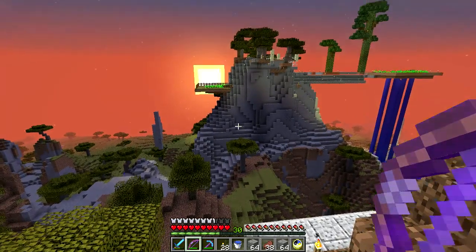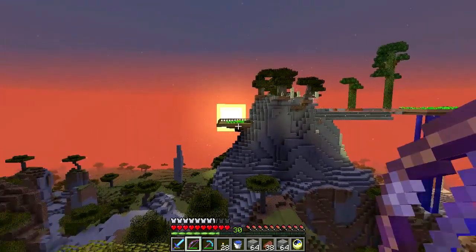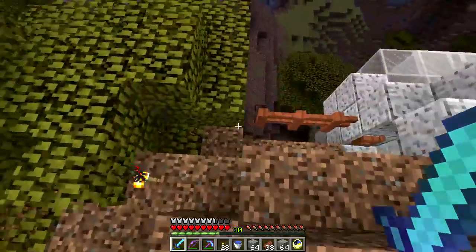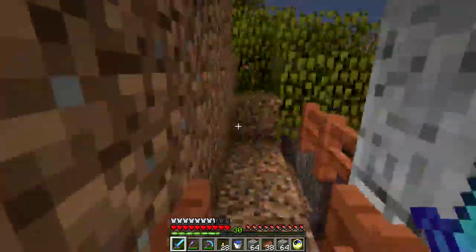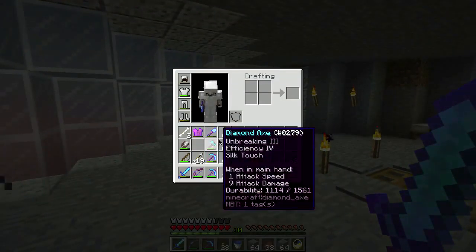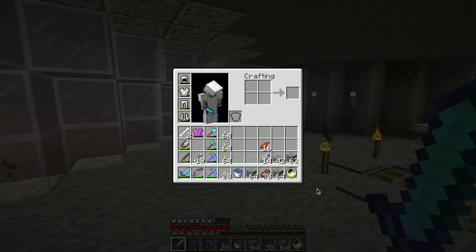Looks like RISCNC put some rails around his farm, had some fences. Safety rails, that's new. Let's go back inside. Just killed myself a zombie - had himself some magic armor. Thorns one.